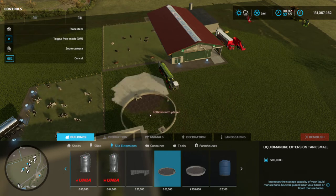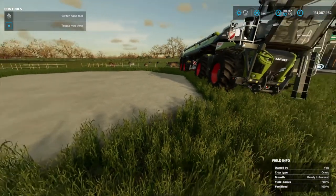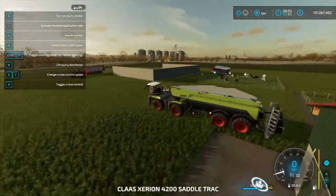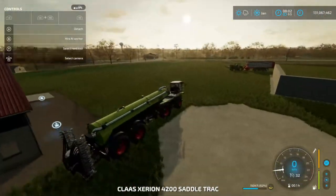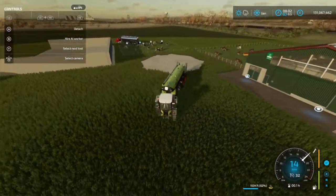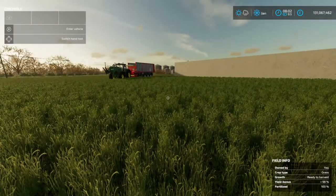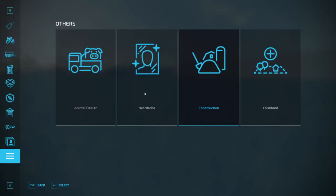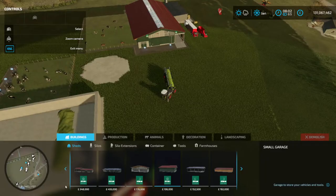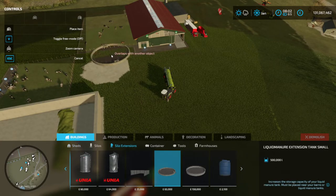That won't work now because I've put the tractor in the way, so we need to move that. Should have thought of that earlier, but there we go. So we go to the shop, come right down, press the three lines, go to construction. Go to buildings and we need silo extensions. And there's our liquid manure extension.